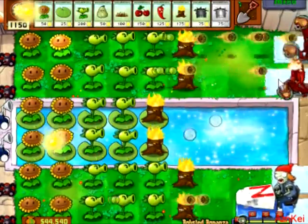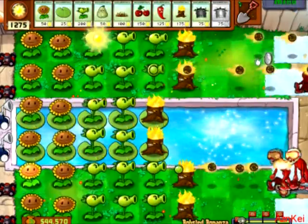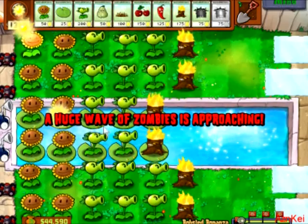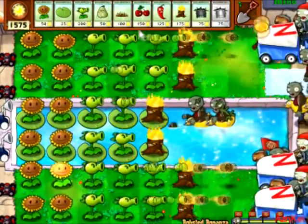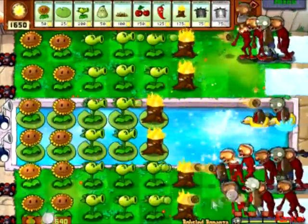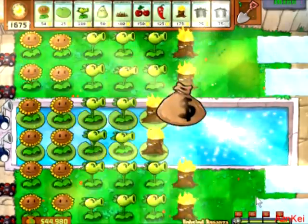That's pretty much done. A huge wave of zombies approaching — bring it on. This is the final wave, so they all come together. That's pretty much the best they can send at you, which is pretty much useless because your setup is invincible at this point. I'll take the reward. That's pretty much the end of the minigame — thank you for watching and see you next time folks.